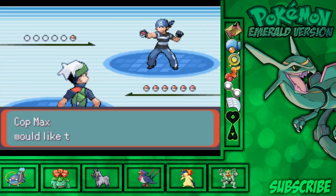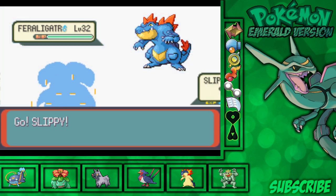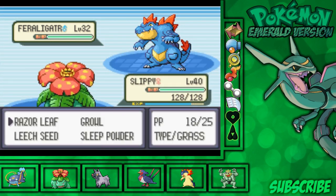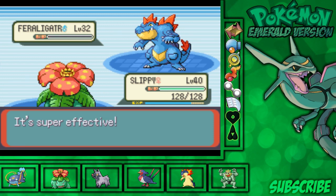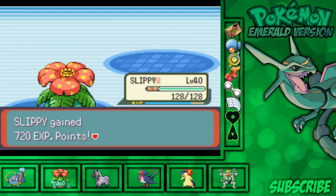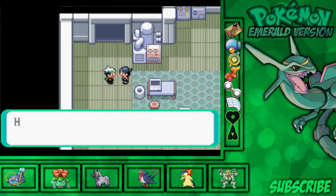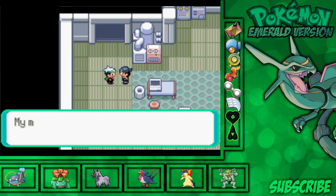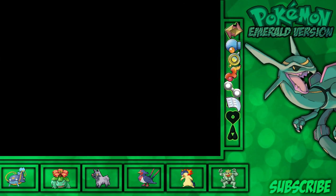That was about 20 minutes into the video — I'll try to edit out the screen capture portion. Cop Max would like to battle and is sending out Feraligatr. A quick Razor Leaf almost finishes off the Feraligatr — and it does. 720 experience for Slippy, pretty close to level 41, and 720 for Nym. Player defeated Cop Max. At least he got the submarine snacks ready — this was supposed to happen; his mission was just to hold us up.